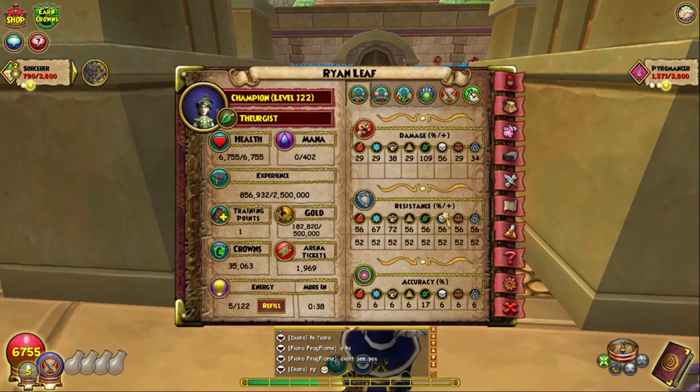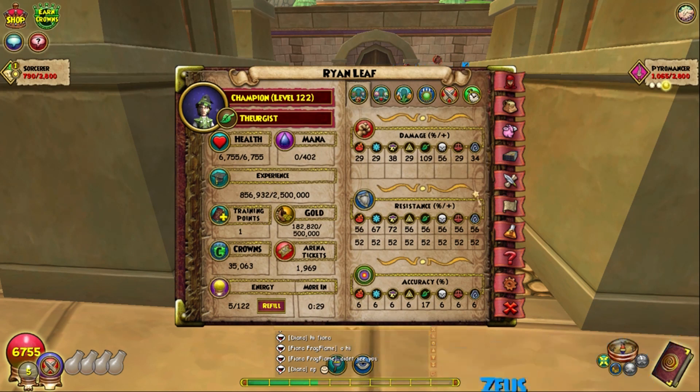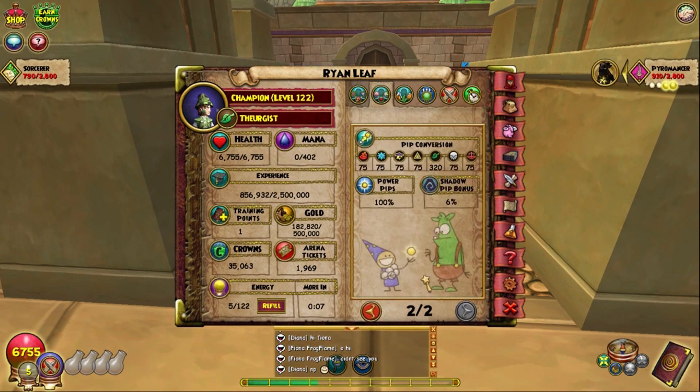We've got 109 damage, 56 universal resist with 52 universal flat resist, 67 to ice specifically and 72 to storm. We also have 6 universal accuracy with 17 to life, a 61 percent critical rate, which is pretty good, very little block at 10 percent, 33 percent armor piercing, 30 percent incoming and 31 percent outgoing healing, as well as 100 power pip chance, 6 percent bonus to shadow pips, and 320 pip conversion which converts over to 12 percent.